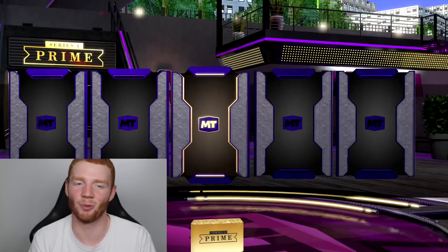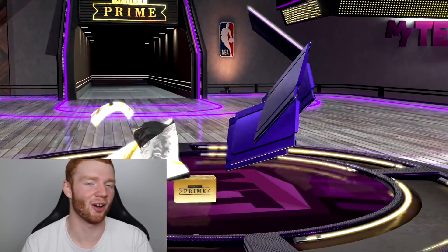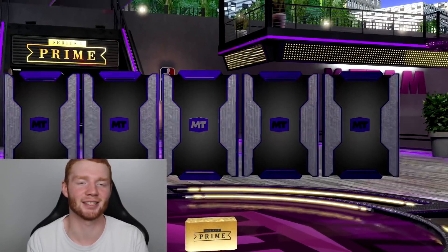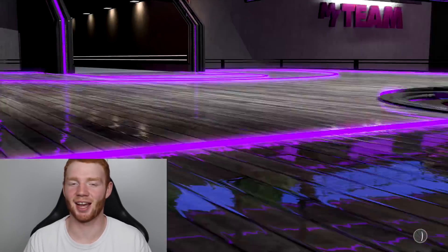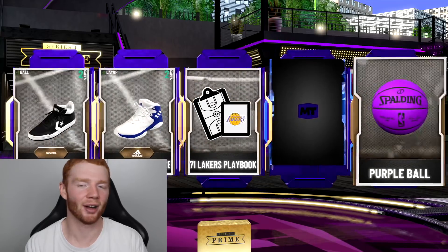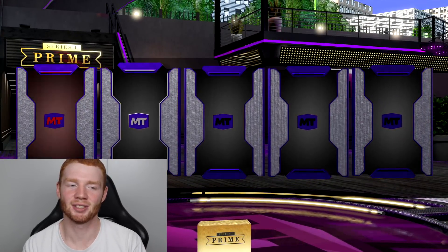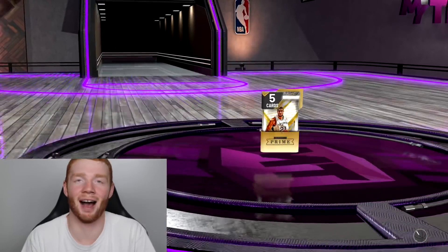We've still got quite a few singles to go through with 50K VC. I can't really ask for much more — I would like John Wall but I don't really need him. D-Rob would be nice too. To be honest I don't really mind what we get from here because this was fire, and finally I can make my return to MyTeam in style. There's a new player of the month — pink diamond Baron Davis — so I'm very excited to use that card. Not getting anything in these singles so far.